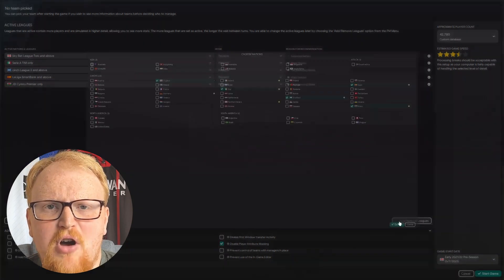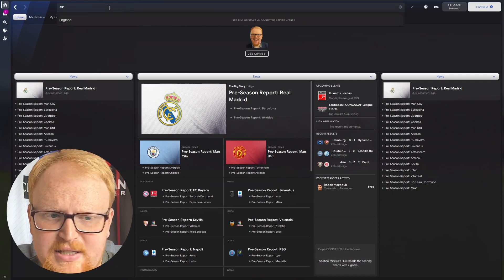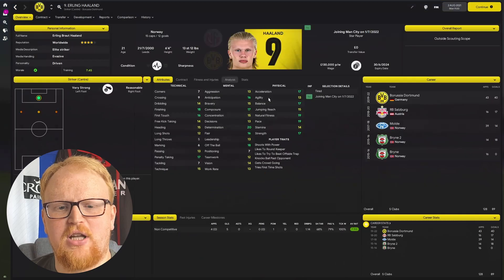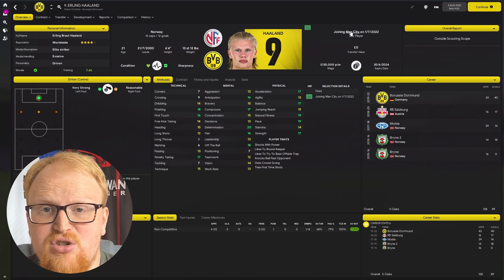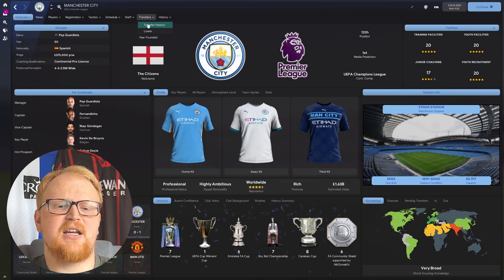Once the game's loaded and you've set your manager up, it'll look a little bit like this unless you've picked a club. I've stayed unemployed. We'll have a look at Erling Haaland — he is still at Borussia Dortmund, but he will be joining Manchester City on the 1st of July. There is nothing you can do about that as either the Dortmund manager or Man City manager.